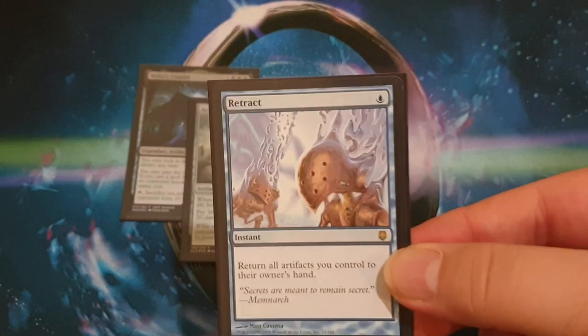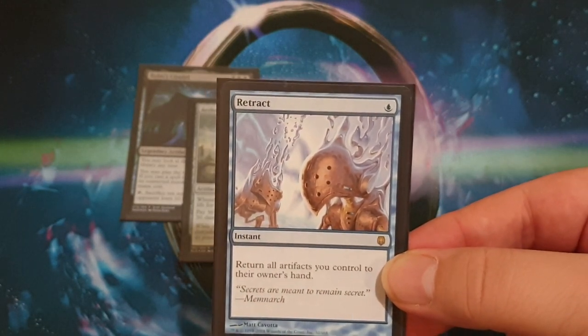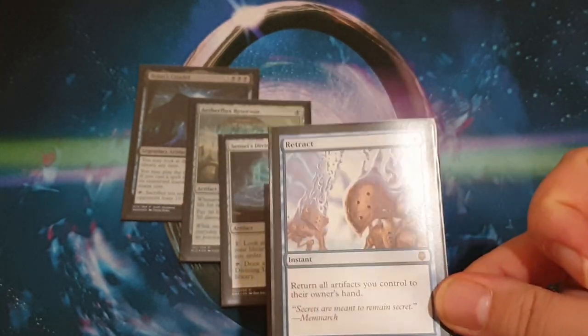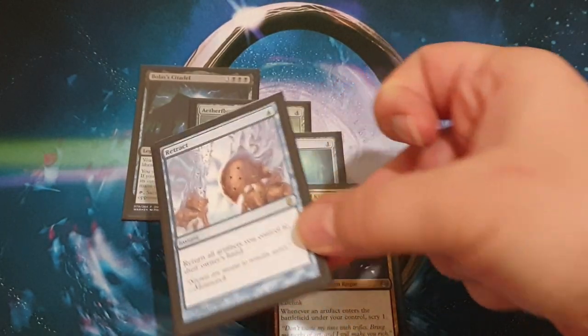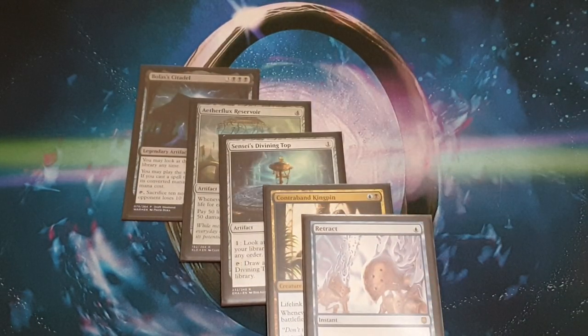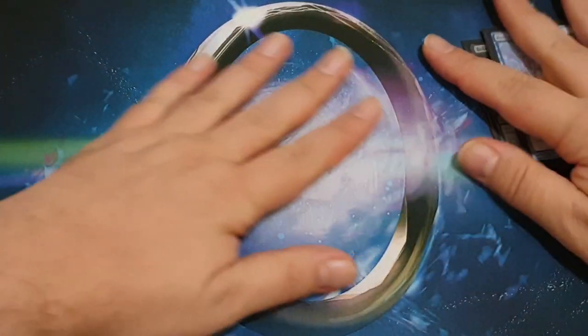You can also play Retract — one blue, return all artifacts you control to their owner's hand. This is a last-ditch, last-resort option. Be very careful with this because it will bounce your Bolas's Citadel. But it can help with your eggs if you've got a way to play them all really cheap, which we do.